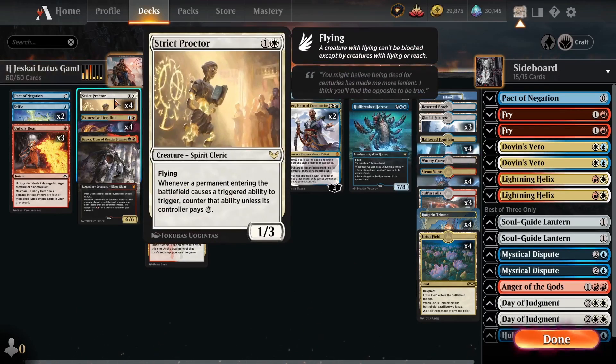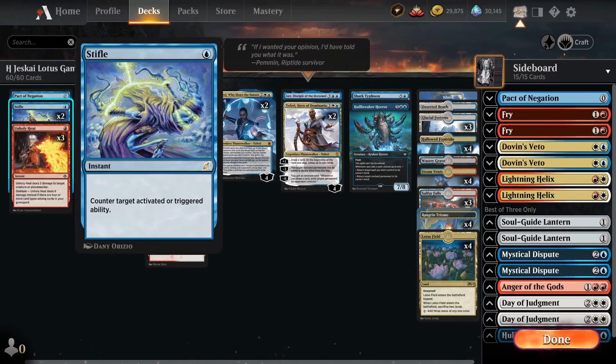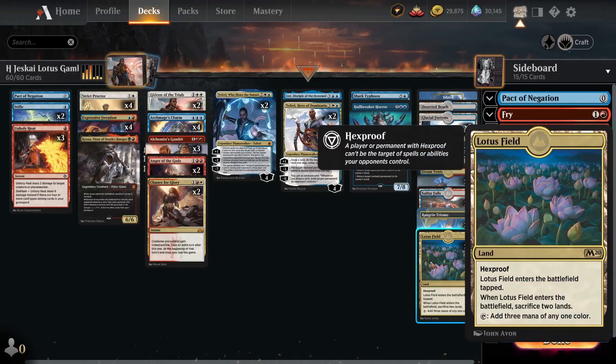The first way we cheat is Strict Proctor — when a permanent entering the battlefield causes a triggered ability, you counter that ability unless the controller pays two mana. We are not going to pay the two, so this will counter the sacrifice-two-lands trigger of Lotus Field, giving you one land that taps for three mana. If you don't have Strict Proctor on the battlefield, you can use Stifle in response to the trigger to counter the sacrifice ability of Lotus Field.